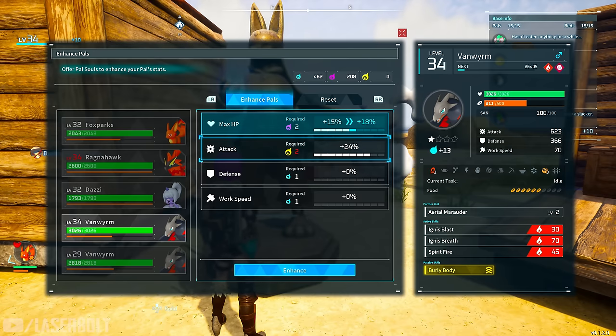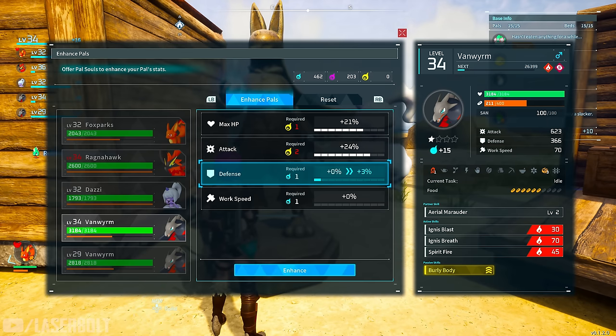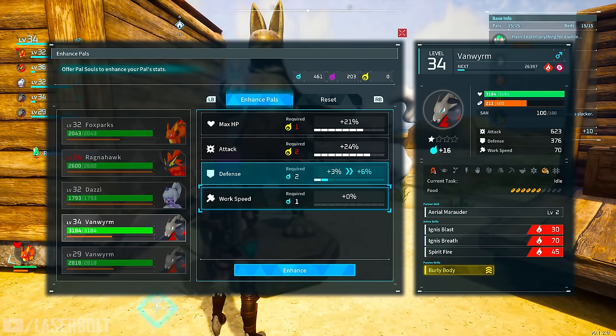Make sure you have enough souls before you start. Once you find a pal you really like and feel you're going to use a lot, I'd definitely recommend enhancing as much as possible. We're going to increase his defense using blue souls just to make him a little bit tanky.